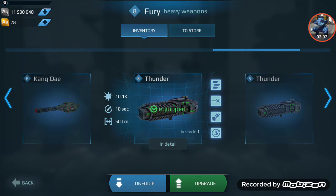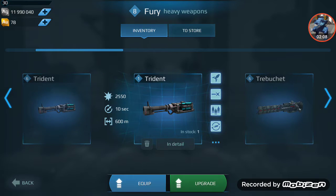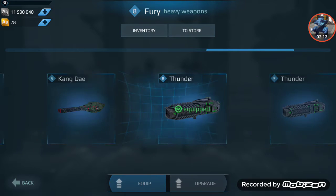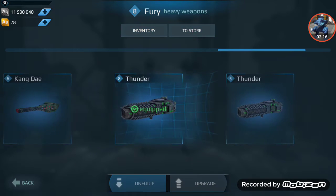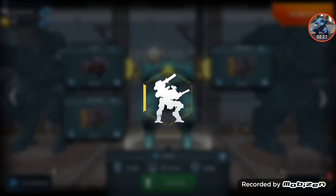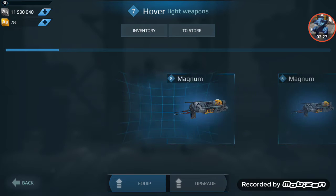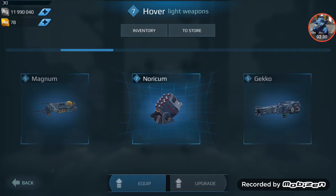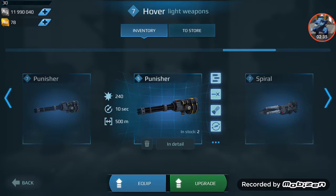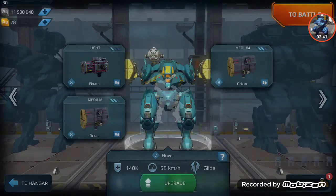Storage has been changed — it now shows how many you've got. For example: one in stock, two equipped — like two level five Thunders, one level eight. Going over to light weapons, you can see so many: Magnums, Norcoms, Geckos, Pandas, Pins, Aphids, Punishers, Spirals, and so on.